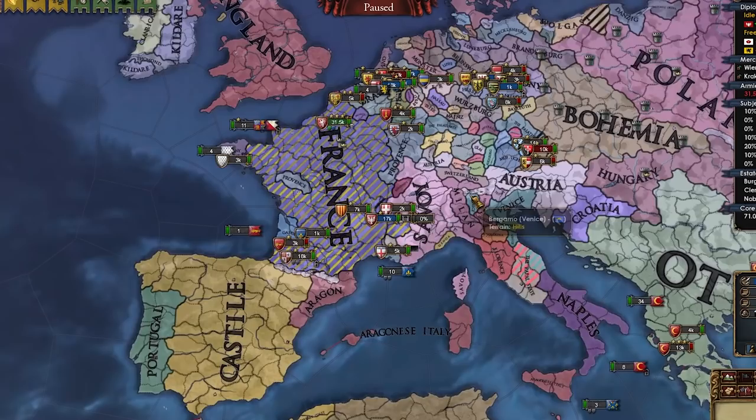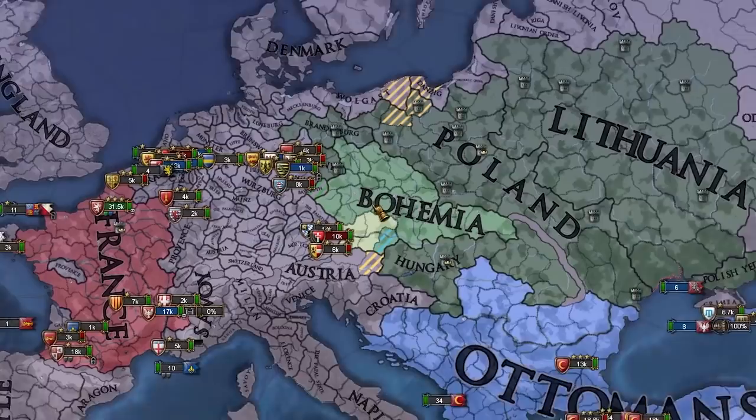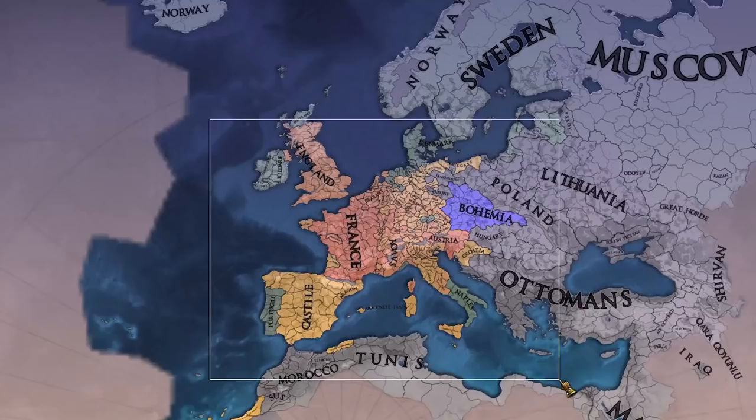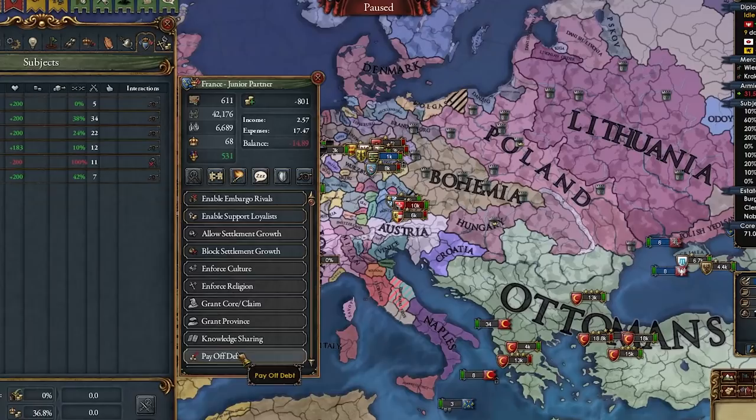It's time to enforce our personal union over France as well. There we go — Union with France. Let's take all their money as well. That's a coalition and a half, boys. Let's try and stabilize here, improve with France, and I think we're just going to be chilling for the next couple of decades until the religious leagues form.